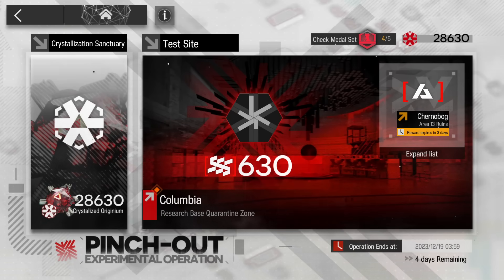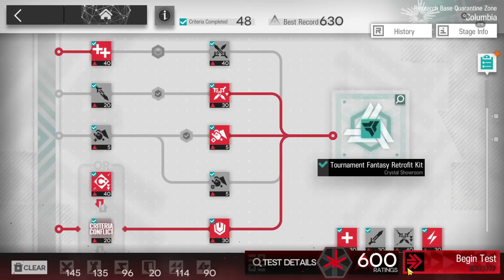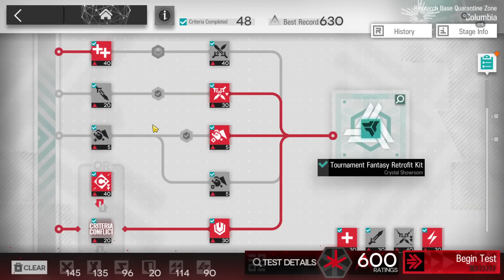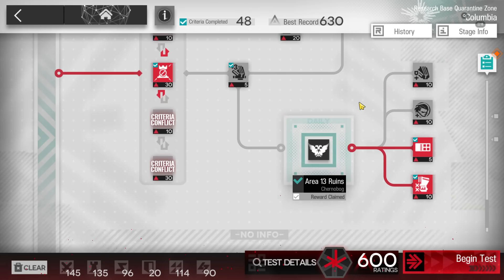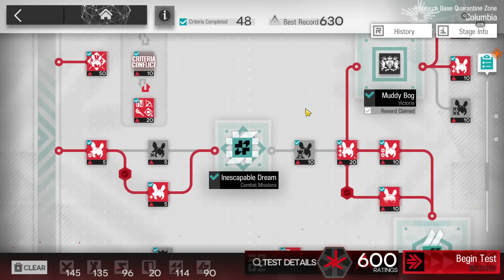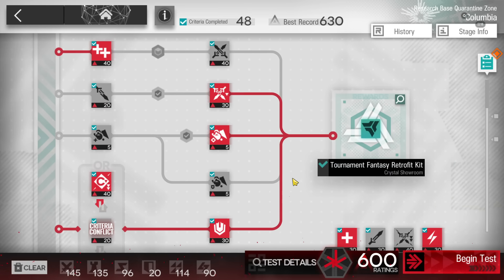Let's clear Pinch Out experimental operation. It's a permanent map — 600 points to get the final medal. The mission itself only requires 540, but if you want the medal you need to reach 600. The pre-requirement is to have unlocked all the tags, meaning you've completed all the daily rotating maps to unlock the extra tags, which makes reaching 600 easier.